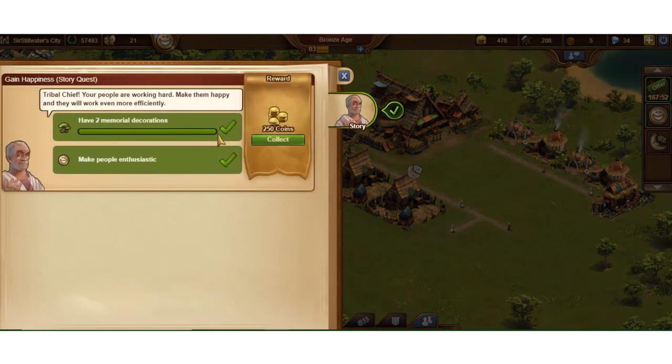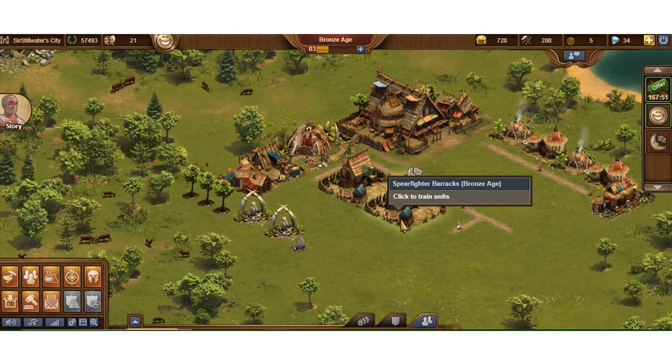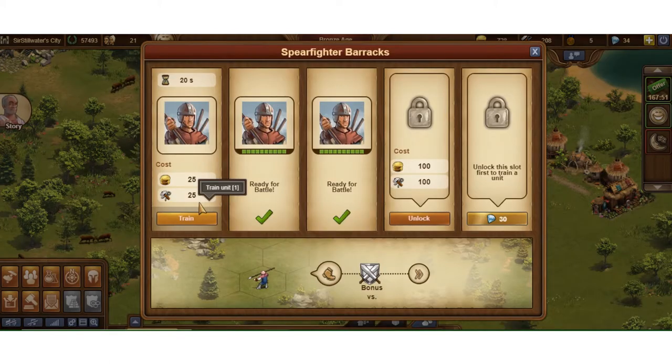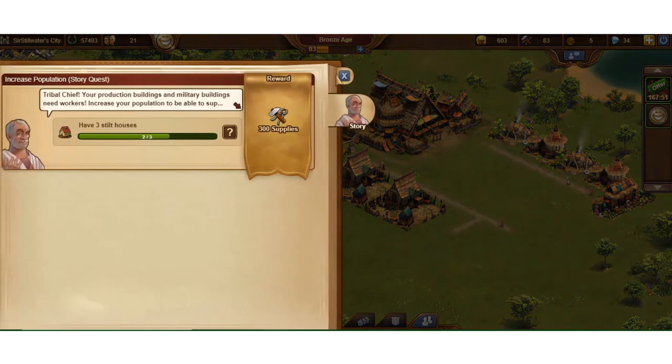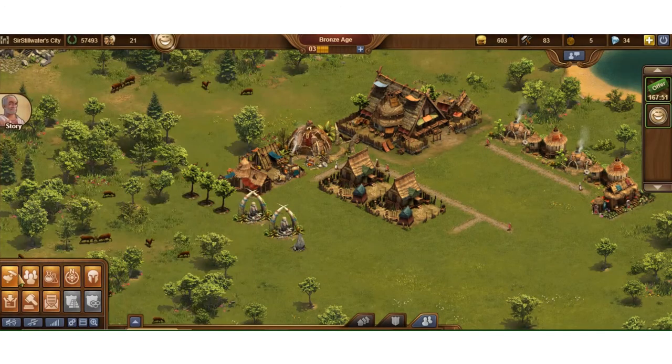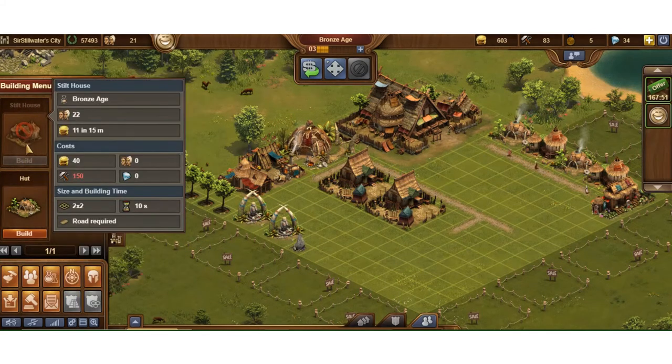I have two memorials which are already built, and I need to make people enthusiastic — they have the big grinning smile up here, so we're good. I collect those. Some of these early quests you can really run right through and gain resources, which really helps early in the game. I'll train my last guy — I got my coin from that, so I can unlock that slot and train. Now I need to build another stilt house.